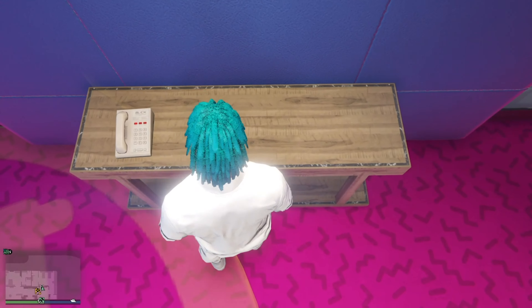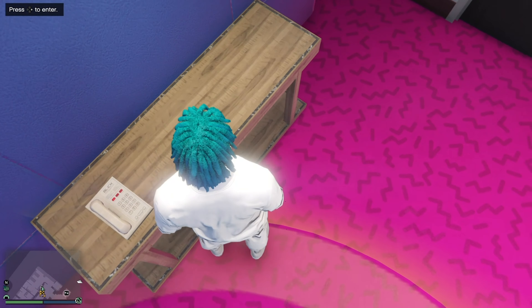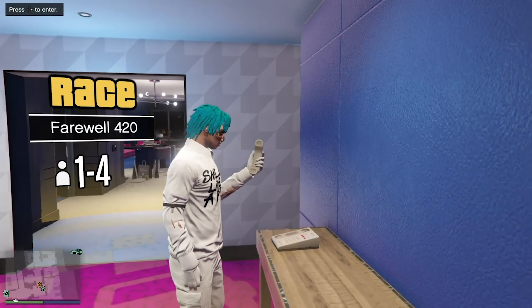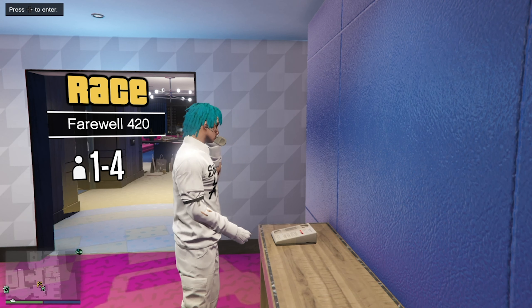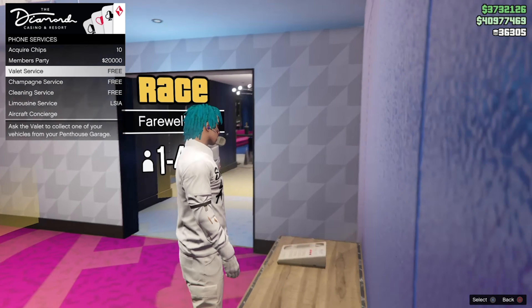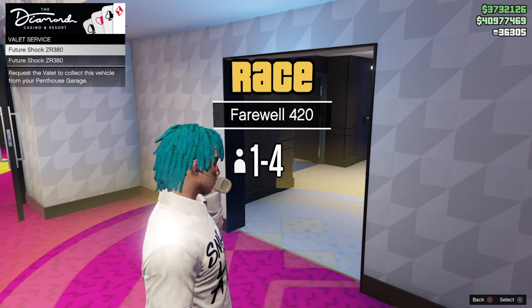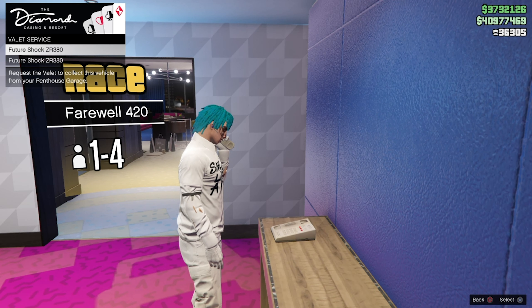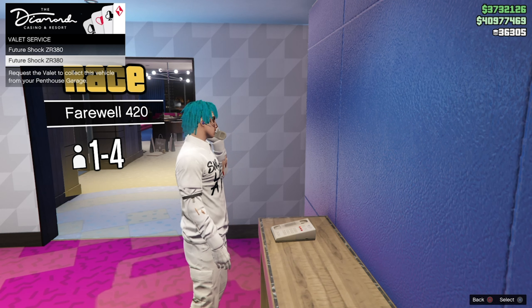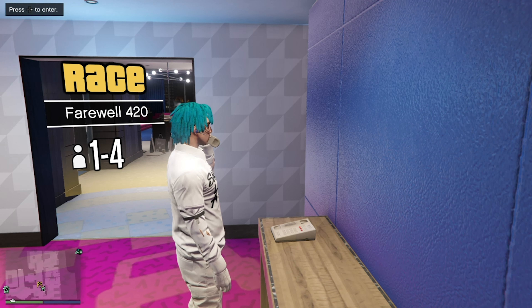You gotta position yourself right like this. There we go. So once you pick up your phone, you're gonna get a lot of options, but you gotta click on valet service. Click on your pass garage and you'll see all your cars here. Before we do this, you're gonna double click one on your car. And once you do, your character's gonna put your phone down. And once he puts it down, you're gonna hit your right D-pad.